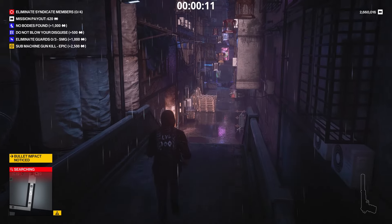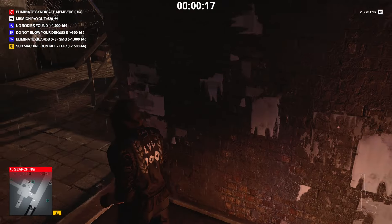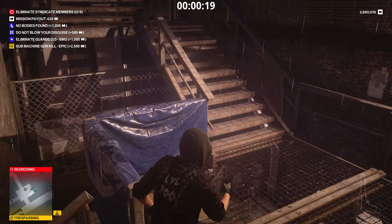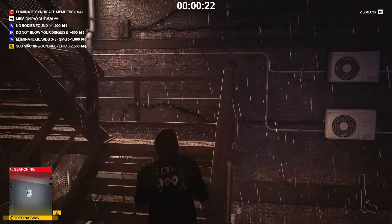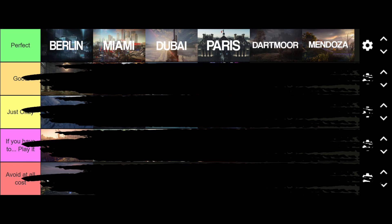First, as always, we gotta start with the maps. I did a video a while back ranking them, however, now that I am level 100 and have eliminated over 50 syndicate members and leaders for every single map, I believe some changes need to be made. This is my new tier list. I'm not going to go into detail on every single map. Instead, I'll focus on the categories and their meaning. 'Perfect' means the map works great for both regular syndicate member missions as well as showdowns - maps you usually want to leave for last to have the easiest time.